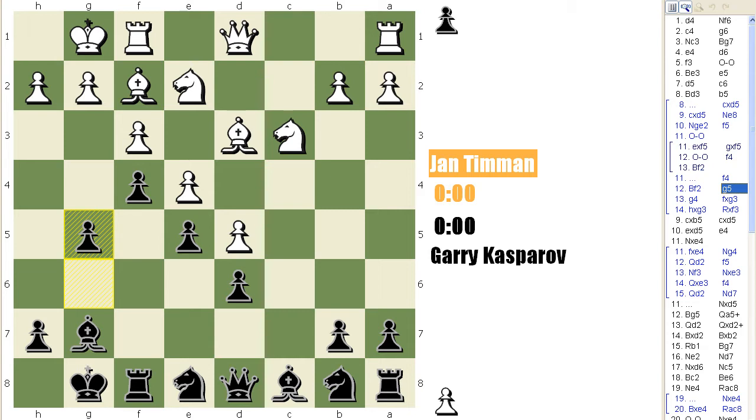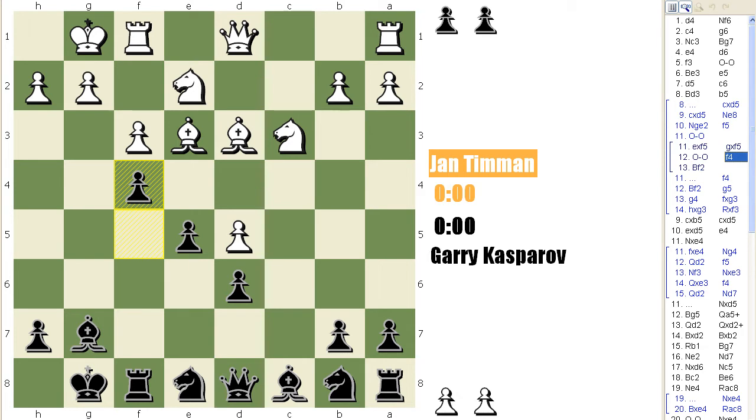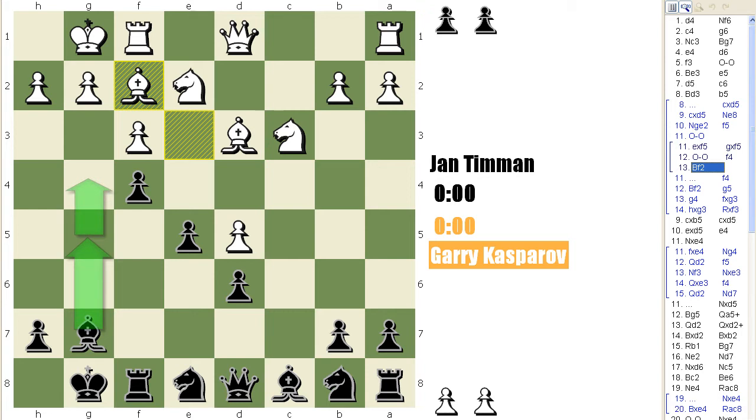However, in this current position after f5, white has a strong continuation: exf5, gxf5, and now castles. The problem for black here is that it's difficult to attack the white king. If he plays f4 like before, Bf2, there's no real mating attack because you haven't got an extra pawn to go g5, g4. Positionally, white has a big advantage with an outpost on e4. In the endgame, black is lost with a dead bishop on g7. If black doesn't play f4, white has a few nice plans — sometimes playing on the kingside with g4, sometimes f4. Otherwise, white slowly builds up on the queenside with Rc1, a4, maybe Nb5. Again, it's difficult for black because his mating attack is simply not there.